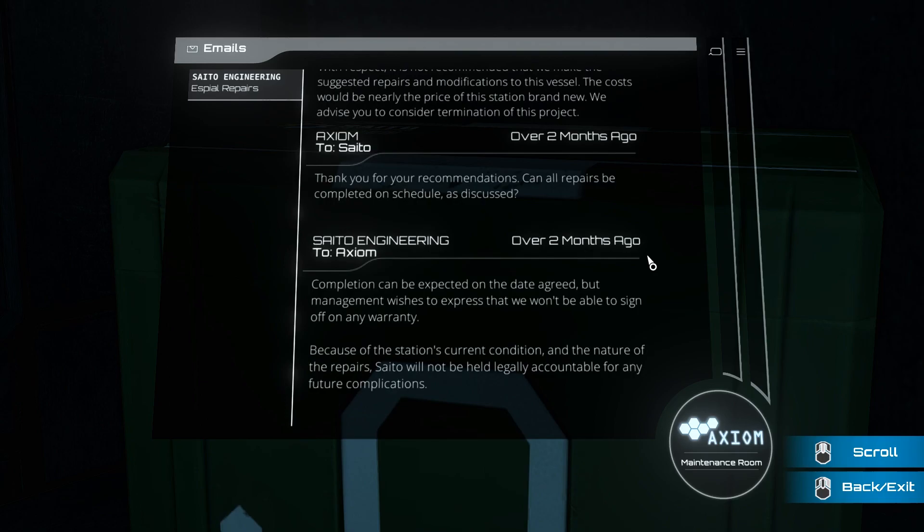Saito to Axiom: 'Completion can be expected on the date agreed, but management wishes to express that we won't be able to sign off on any warranty because of the station's current condition and the nature of these repairs. Saito will not be held legally accountable for any future complications.' So the something went wrong over two months ago — but this is a 21-day mission. Or did something happen near the end of the 21 days, and it's just been in limbo for another month after that?